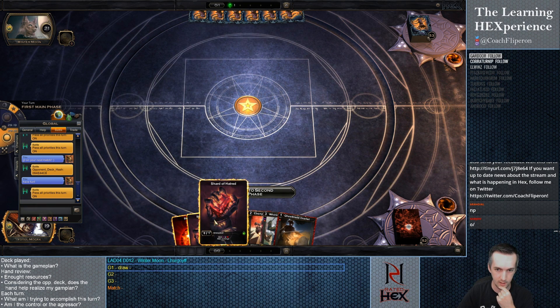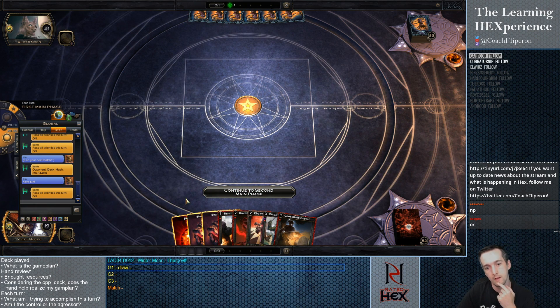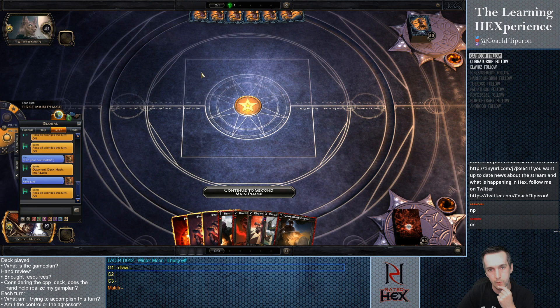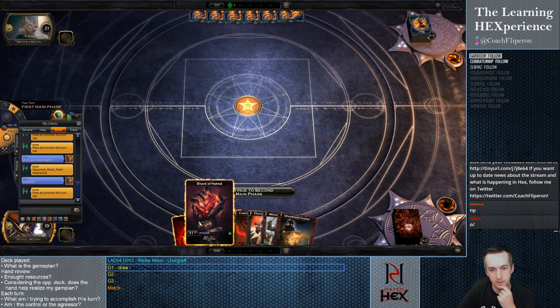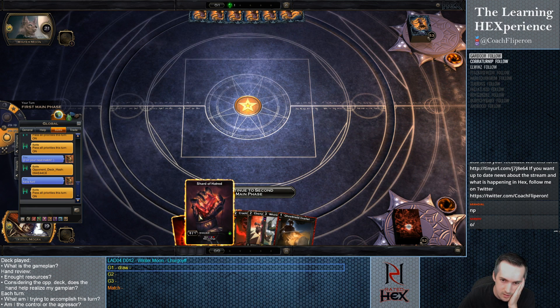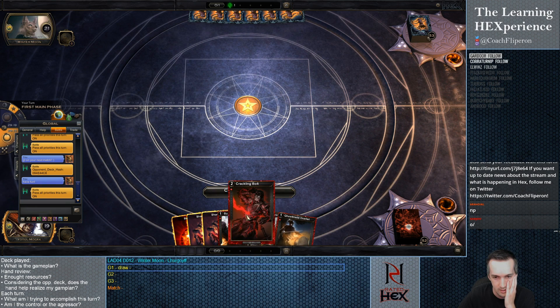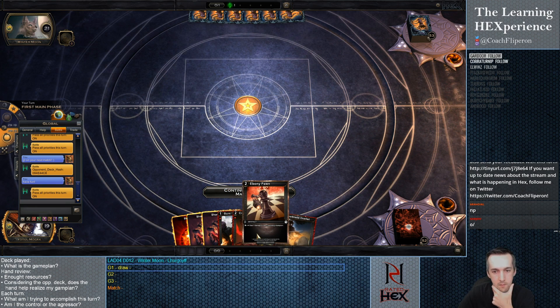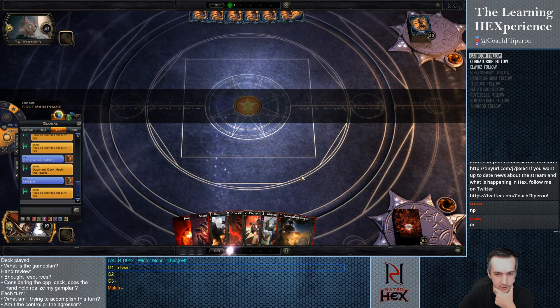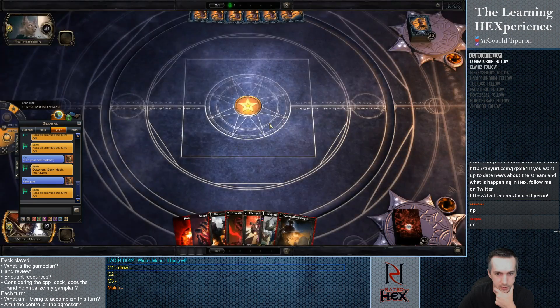We're opening here. He's likely to have Scorn, so I'd rather play a Bonipan. There's no way we play Bonipan on turn 2. How does this work? Turn 1 Atria, turn 2 Dualist? I'd rather play a Bonipan on turn 2. So we'll open with a Bloodshard for this one.